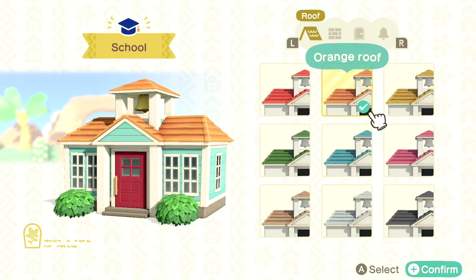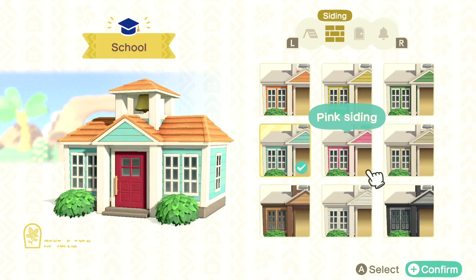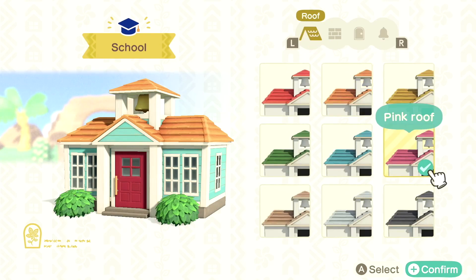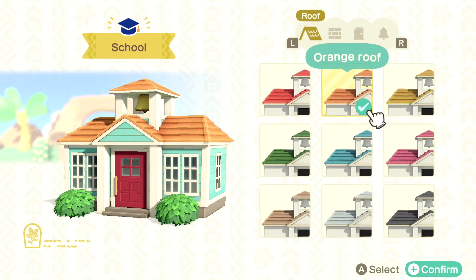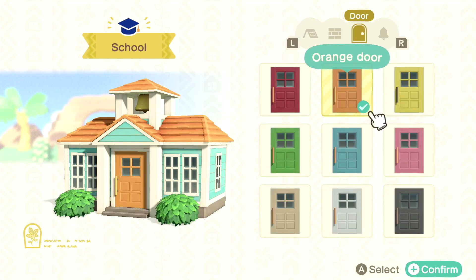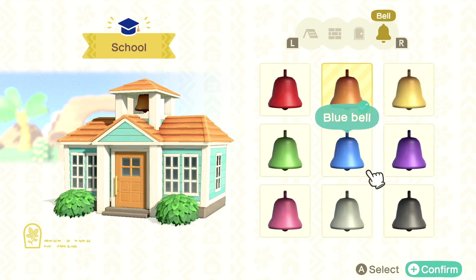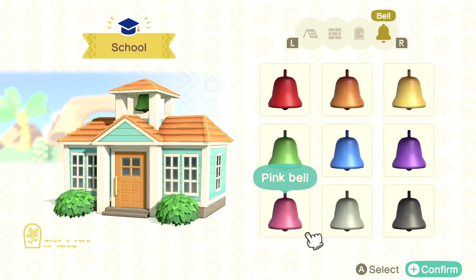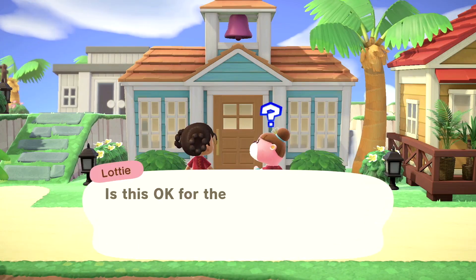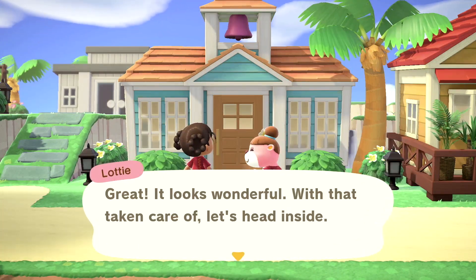I'm looking at colors — I kind of like this blue, actually. Orange? Yeah, I think I like that. I'm going to change this door color to orange and put a pink bell. There we go — yep, I like it.